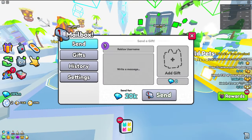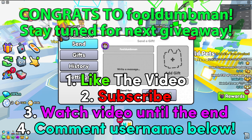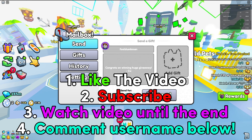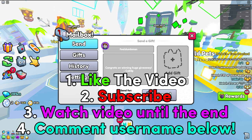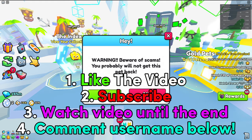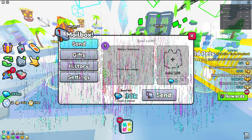If you want to enter any future huge giveaways, make sure to follow these four steps. Number one, you want to like the video. Next, you want to subscribe to the channel because if you aren't subscribed, you are not going to win any huge pets. Number three, you want to watch the video all the way till the end. And last but not least, number four, you want to comment down your Roblox username for a chance to win the huge pet. Good luck.